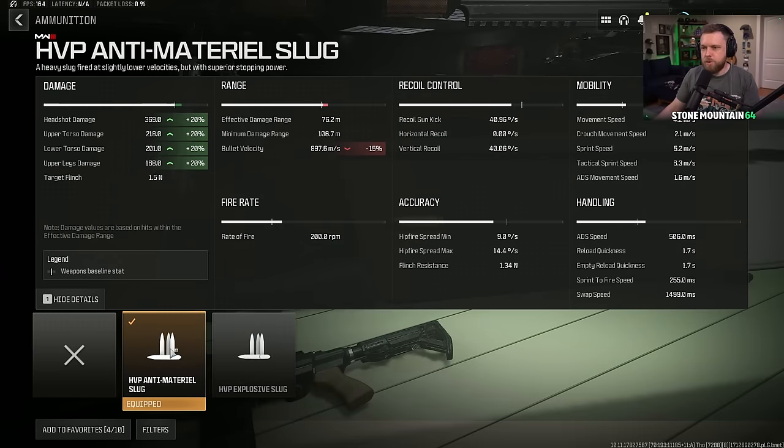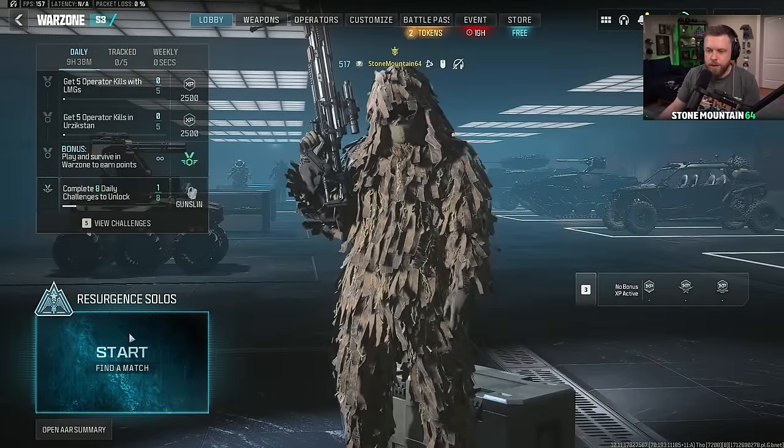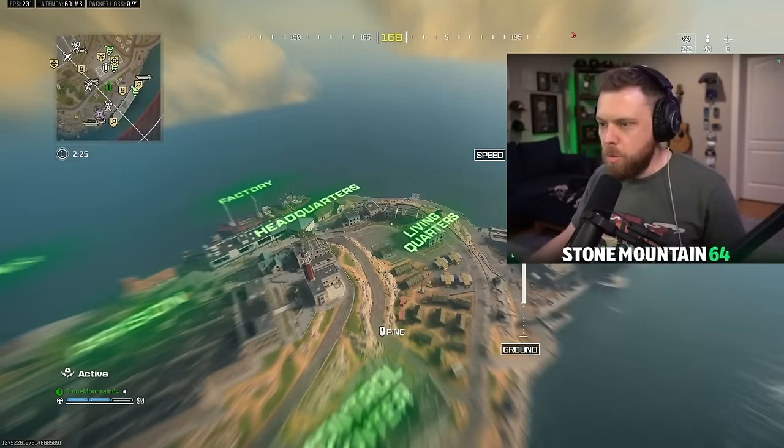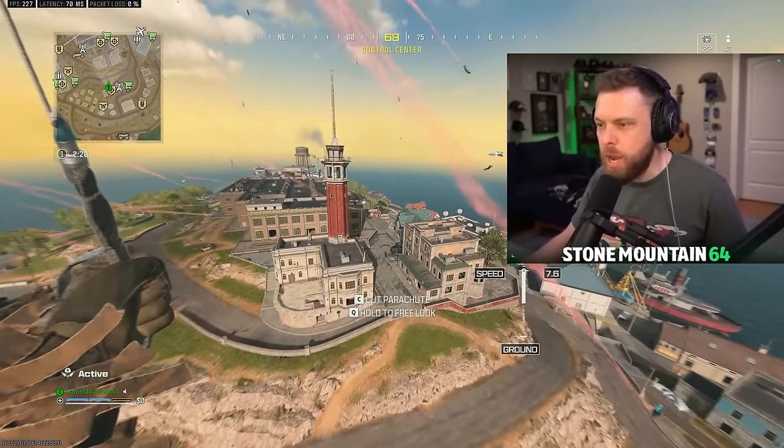This one is more designed like a one-tap from any range — one-shot headshot at any range, fast ADS, but slower bullet velocity. That's the Mors sniper. Let's give it some more tests with some different builds.